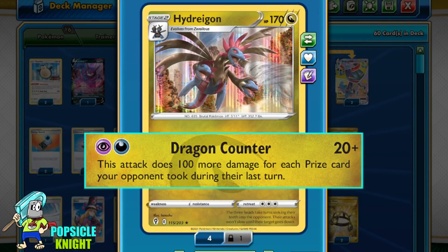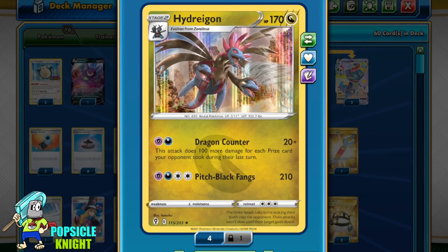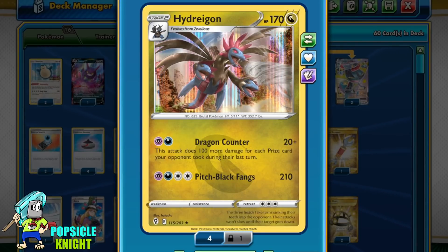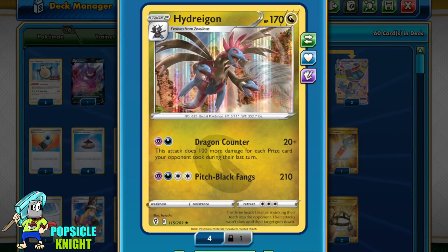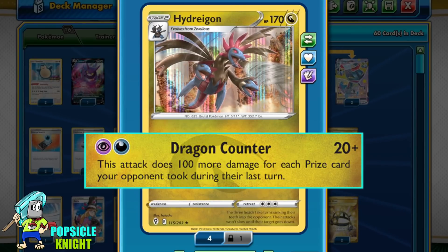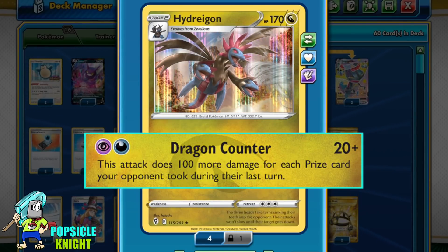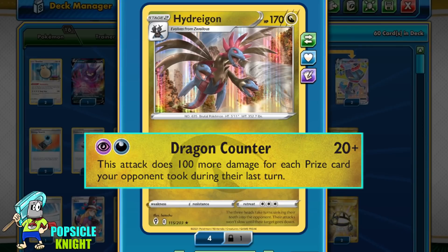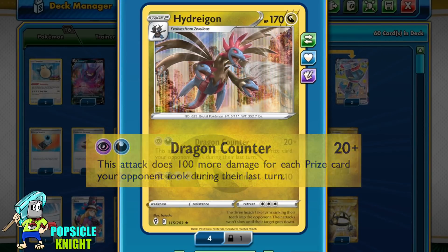The strength of this attack will depend greatly on how much prize your opponent took on their turn. So if your build is a strict one-prize deck with this Hydragon, you'll more likely end up doing only 120 damage with this attack if your opponent takes only one prize from their last turn. So to showcase this attack to its highest potential, we do have to include other Pokémon in this deck that would give up two or three prizes if knocked out by your opponent.